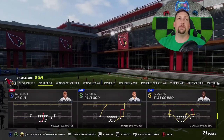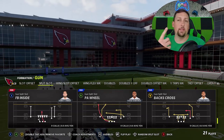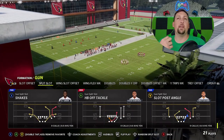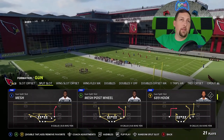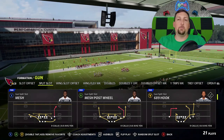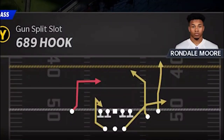These pass plays are definitely OP. This isn't going to be like a typical one-play touchdown video — you need a different play against every single defense. So you've got to be pretty good at reading defenses. The first play I'm starting with is a very unique play that's really best against cover 2 zones. The play is the 6-8-9 Hook.